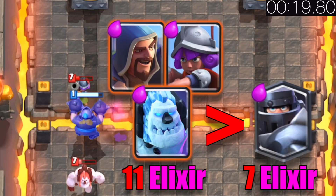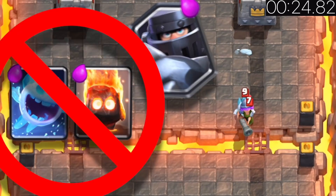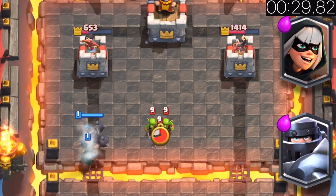You should only summon the Mega Knight on top of a group totaling 6 Elixir or higher. 6 Elixir is okay to trade due to the counter push. Don't use the Mega Knight against Spirits — the Spirits jump into him before he can attack.